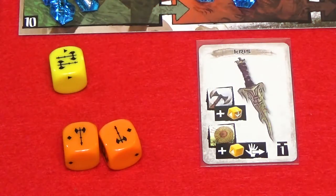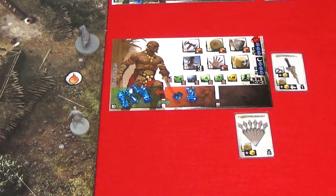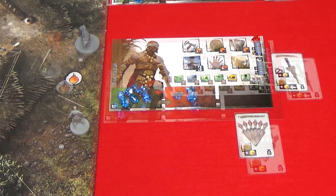If the chosen weapon has a hand symbol next to the ranged attack bonus, the attacker drops the weapon in the defender's area at the end of the attack. Units have an elevation bonus, so whenever a character attacks an enemy at a lower elevation using a ranged attack, the attacker rolls an extra yellow die.